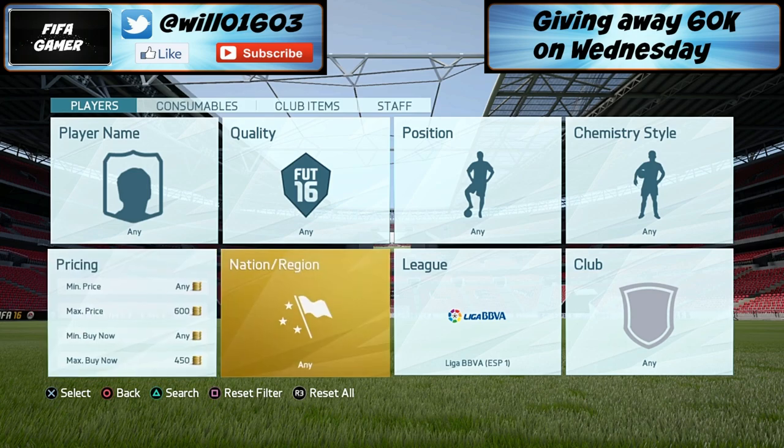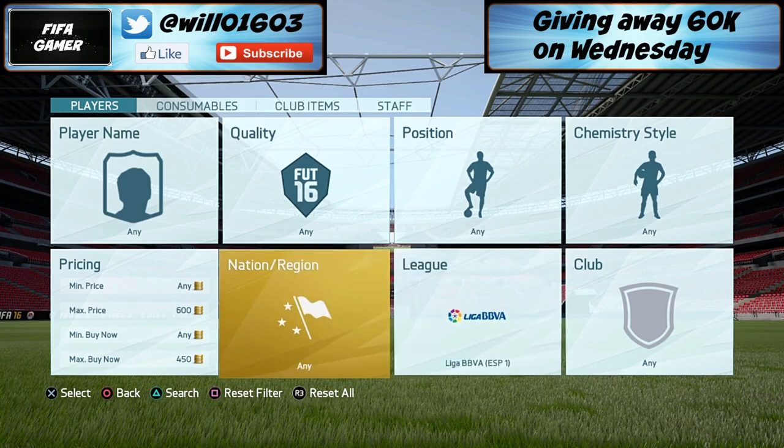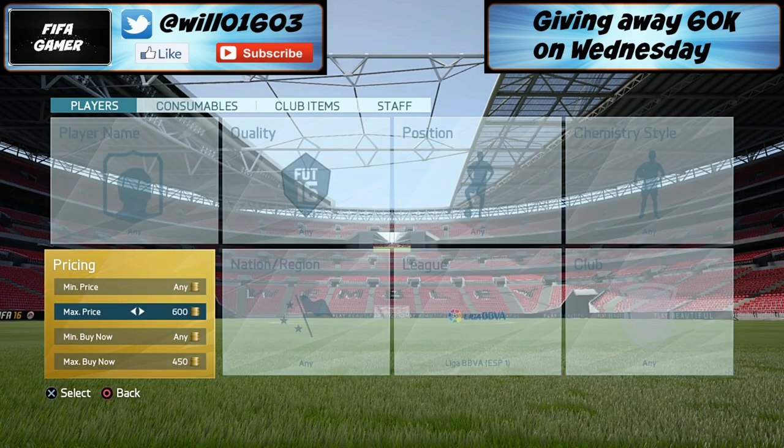To snipe La Liga players you can get basically any quality — all players in the league will go up in price. Next week their lowest buy-now will be about 750 because a lot of people are going to want these La Liga players. All you want to do is change the league to Liga BBVA, set the max buy-now price to 450, and then slightly vary the max price each time to refresh the EA servers so you're not coming up with the same players being sold.